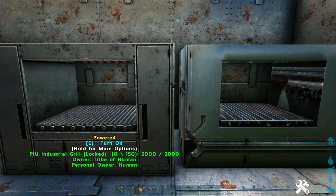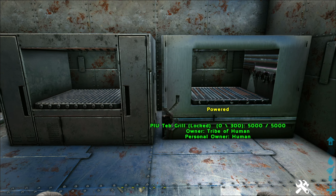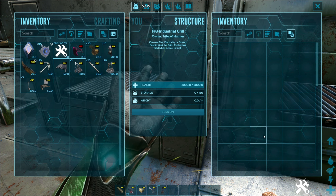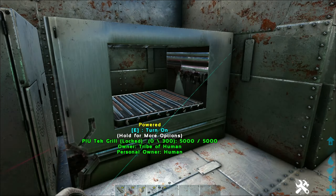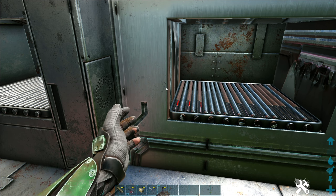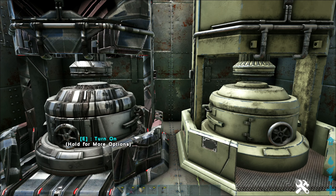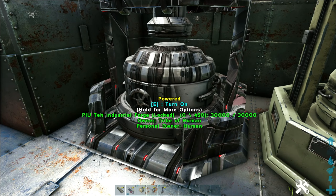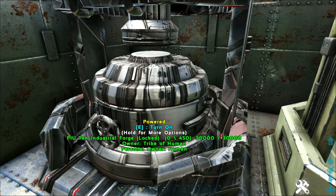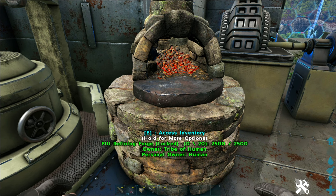We have two different grills: the industrial grill and the tech grill. Both are a lot smaller, you can pick them up, they have an increased slot size, and they cook things a lot faster in bulk. The tech grill has the same slot size but cooks things even faster. For the forges, we have the indie forge and the tech forge — pretty much the same thing but the tech forge does it faster and has a bigger slot size: 450 slots on the tech forge, 250 on the regular forge, and 20 on the regular refining forge.